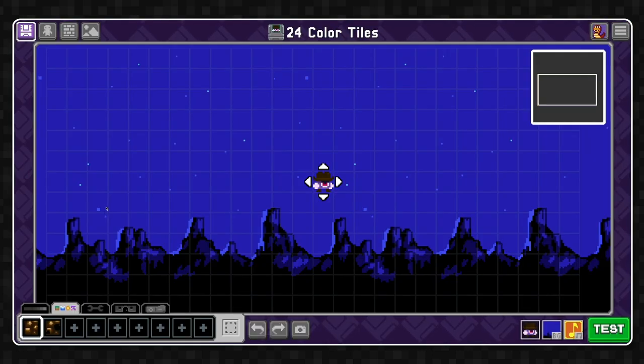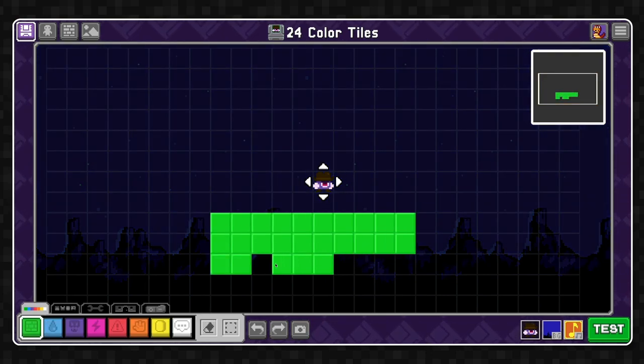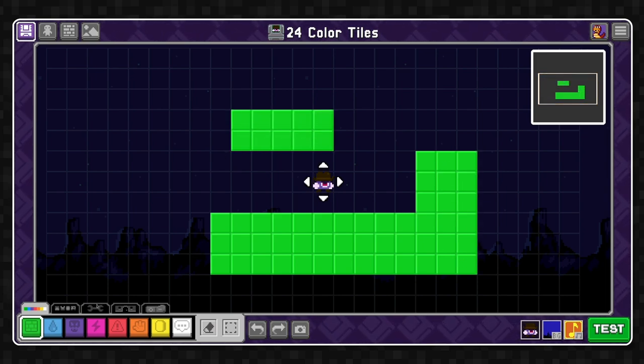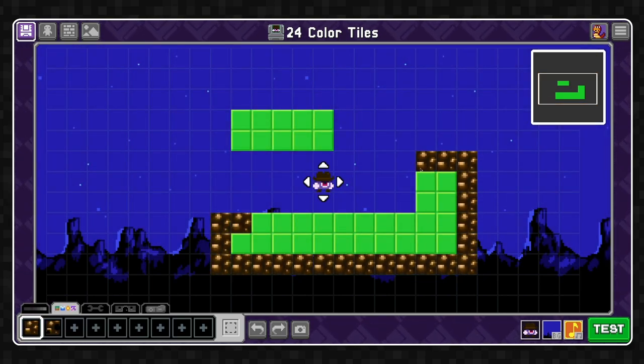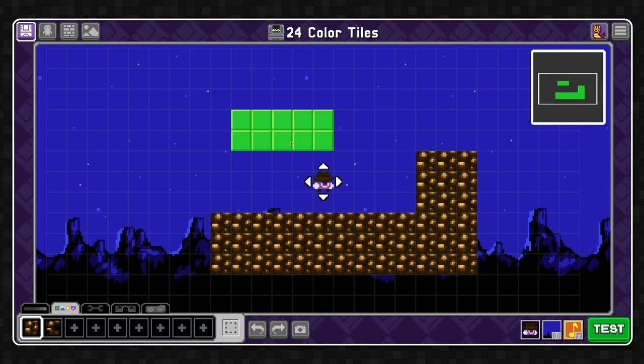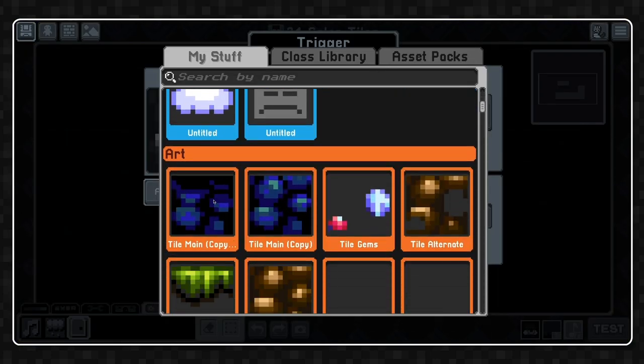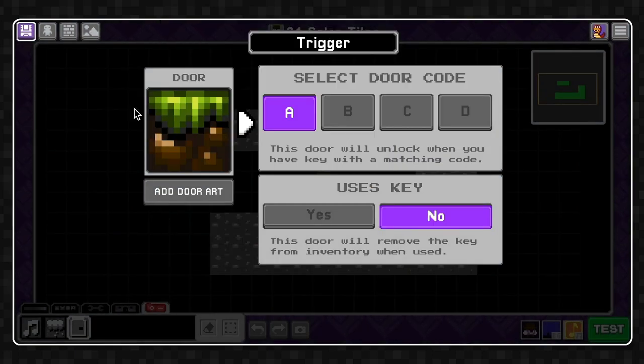I'm going to open up my game and we're going to create some ground here. I'm going to decorate using that main tile I've made, then go in and add a door trigger. I'm going to add door art and bring in that tile topper — you can see right here how it will look in game. I'm going to set this to door code D. I like to have a door code reserved for visual tricks like this so I don't accidentally unlock pieces of ground later in the game if I wanted to give the player keys, so I just know not to use that specific door code when making my game.